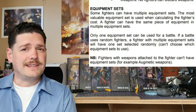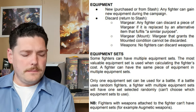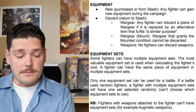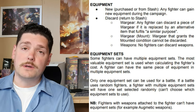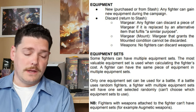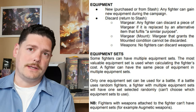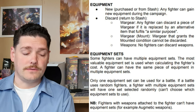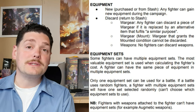For equipment: any fighter can gain new equipment during a campaign, either from the house list, the black market, or trading post. Some fighters can have multiple equipment sets — leaders and champions notably. The most valuable equipment set is used when calculating the fighter's cost. A fighter can have the same piece of equipment in multiple equipment sets, but only one equipment set can be used for a battle. If a battle uses random fighters, a fighter with multiple equipment sets will have one set selected randomly. Fighters with weapons attached to the fighter — for example, Orkmetic weapons on Ogryns — can't have equipment sets.